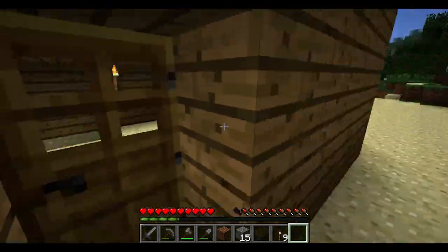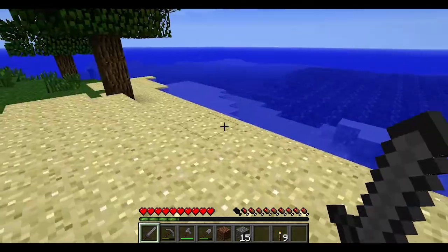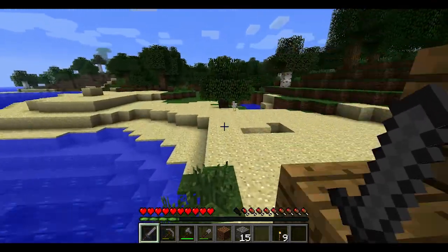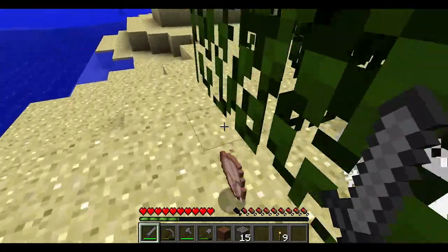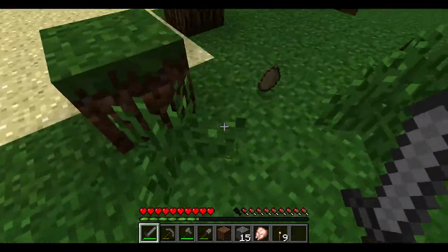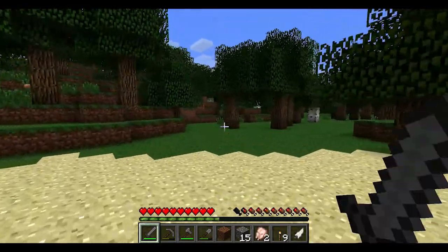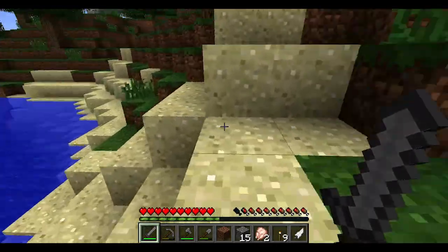Let's head out into the world and see what it has in store for us. Let's do a little creeper check around our base to make sure we're not going to have any surprises. We're going to need some more food, need to set up some type of farm. Let's explore our island a little bit and get some more eggs going — we need more feathers because our bow is going to be key.